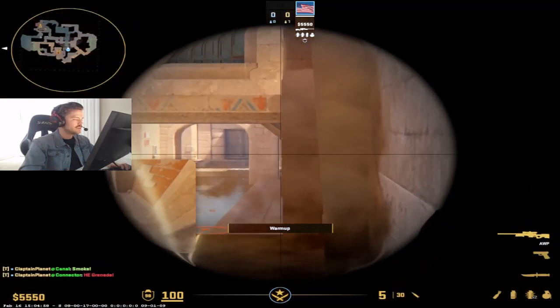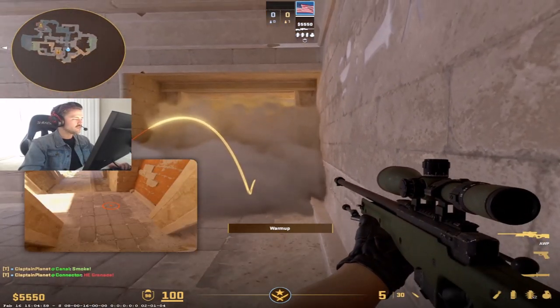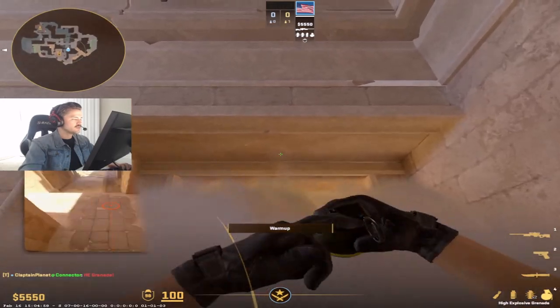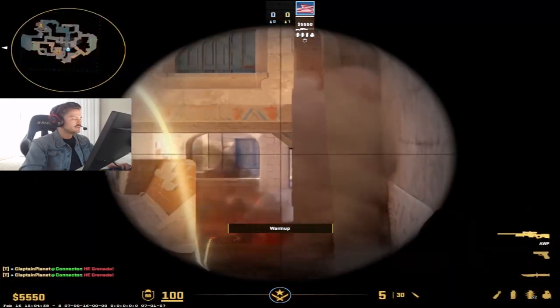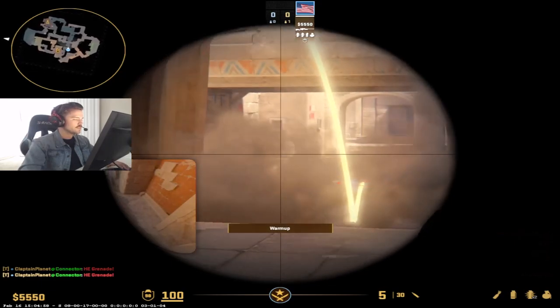You're going to back up and zoom in. What I want you to do is throw the HE and then quickly back into this corner and zoom in. You're going to be trying to look at this angle right here that doesn't get blinded by the flash — that's the first place you're probably going to look. And then you're going to look for someone running up close.